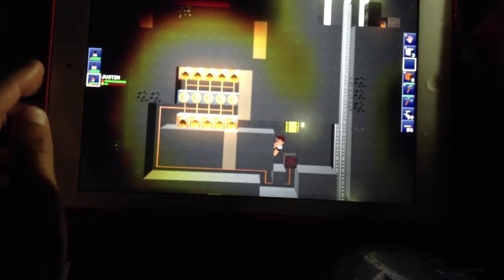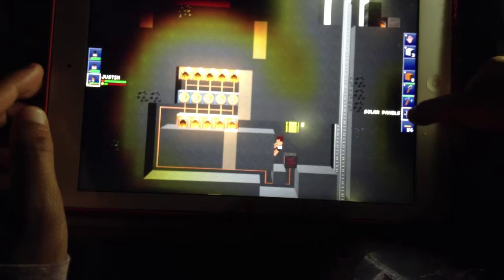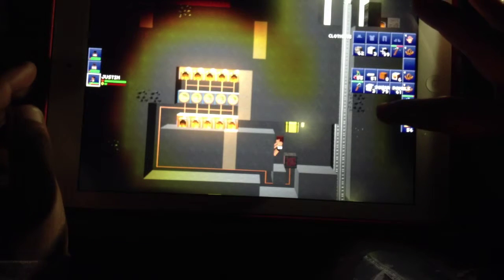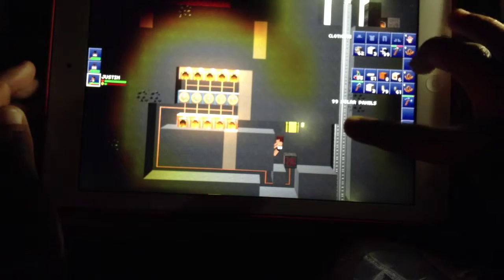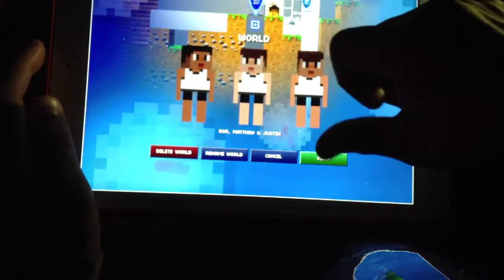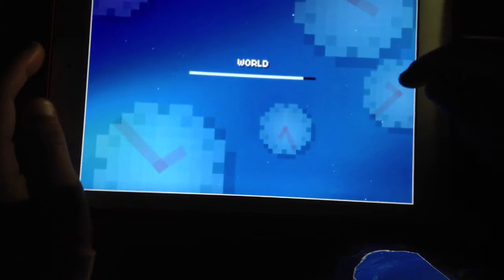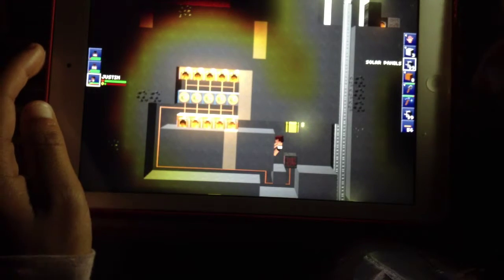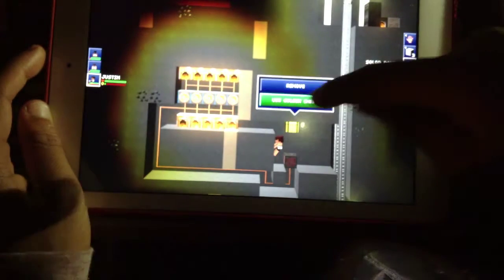First things first, you're going to want to grab the item you want to duplicate — I'm going to use my solar panels. You want to bring it all the way away, then tap the release button twice. Then go back, exit, go back to single player world, and they should be duplicated, as you can see at the top here.